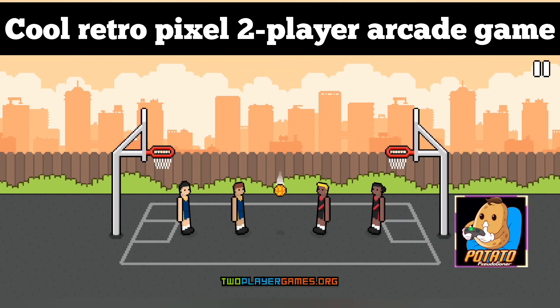The game starts with a face-off at center court. The first player to successfully score a basket will receive the ball for the next round. From there, it's a fast-paced back and forth as each player tries to outscore the other. One of the unique features is its random power-ups — throughout the game, special power-ups appear on the court that can give you a temporary advantage, such as increased speed or the ability to jump higher.